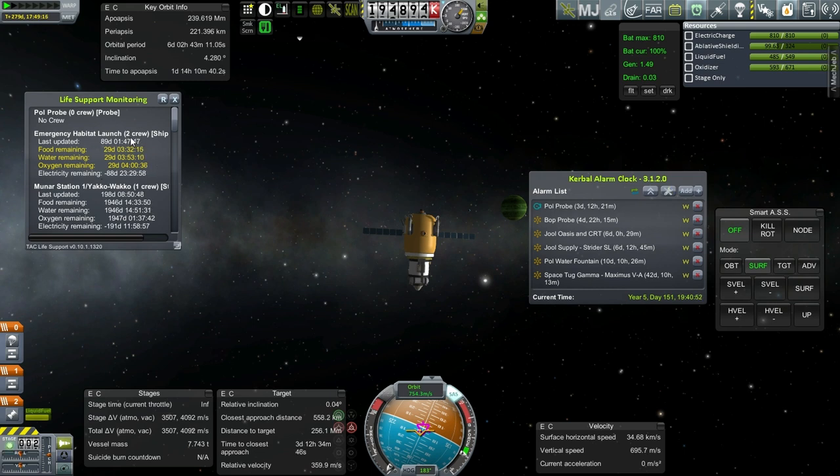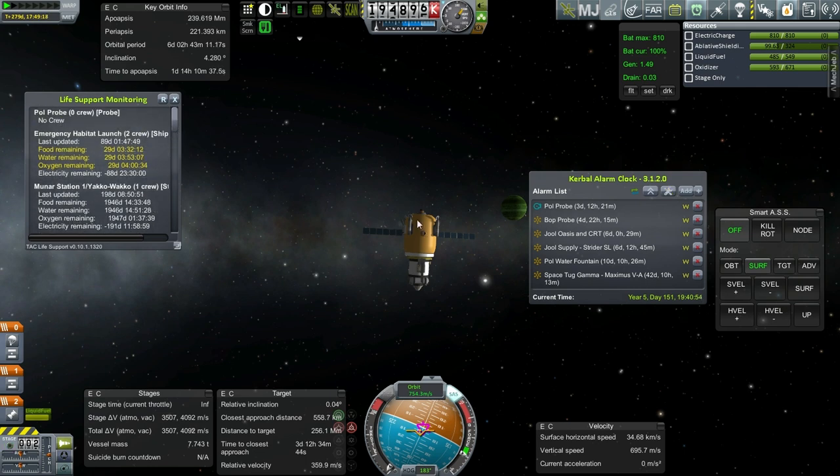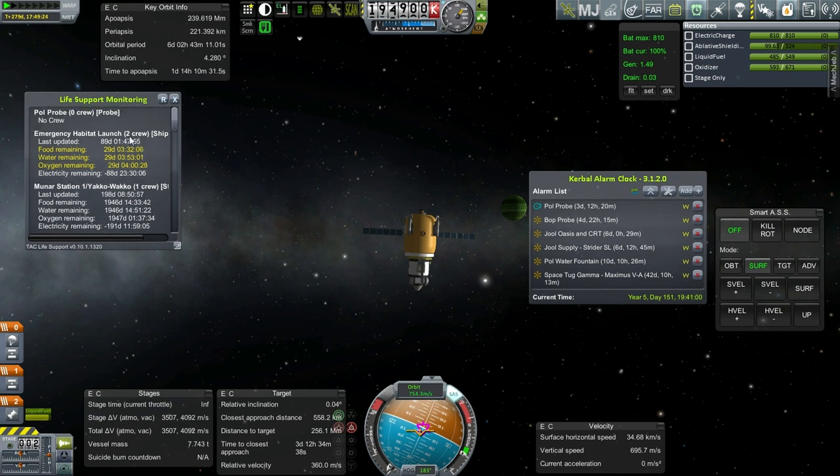We're going to pick up those two crew members and bring them back home. I'll get these done first, and I'm going to leave about 10 days to deal with the emergency habitat launch. I think that'll be enough, especially since we're on Earth time days — 24 hours instead of Kerbin time days. That'll be plenty of time, but I'll have to watch that to make sure I don't go over.